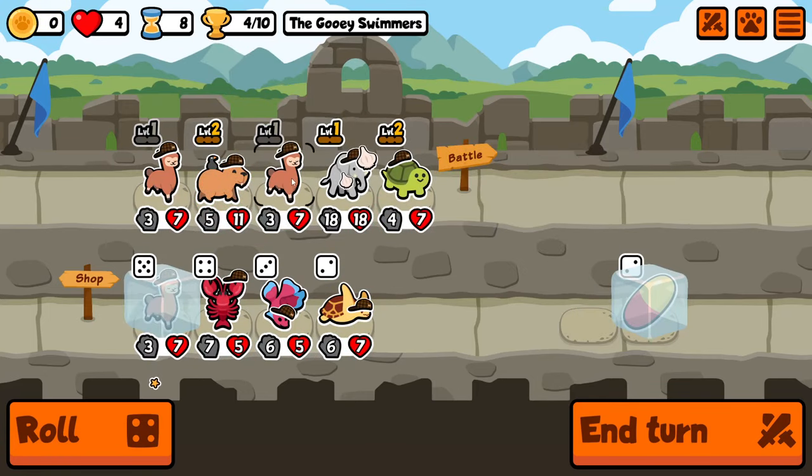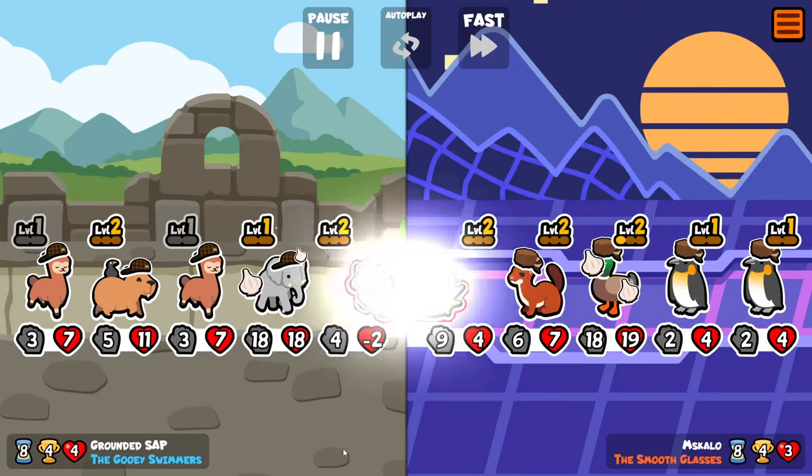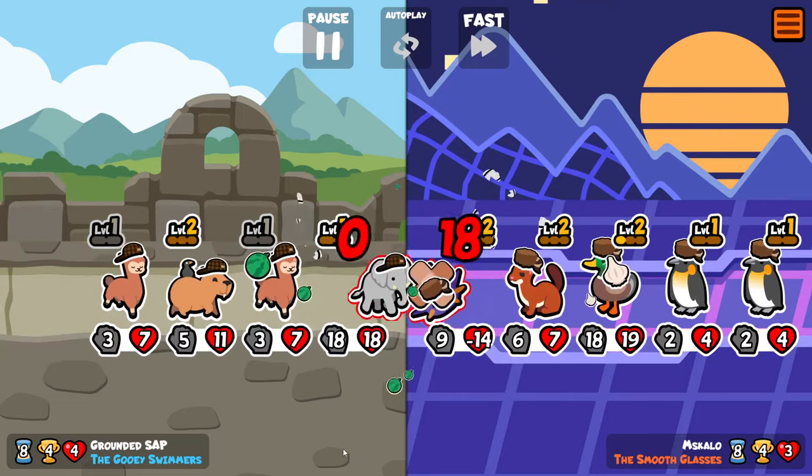In the meantime we'll move the alpaca up so that the elephant is hitting something weaker. We are going to lose the second melon from the turtle, but that's not too big a deal.